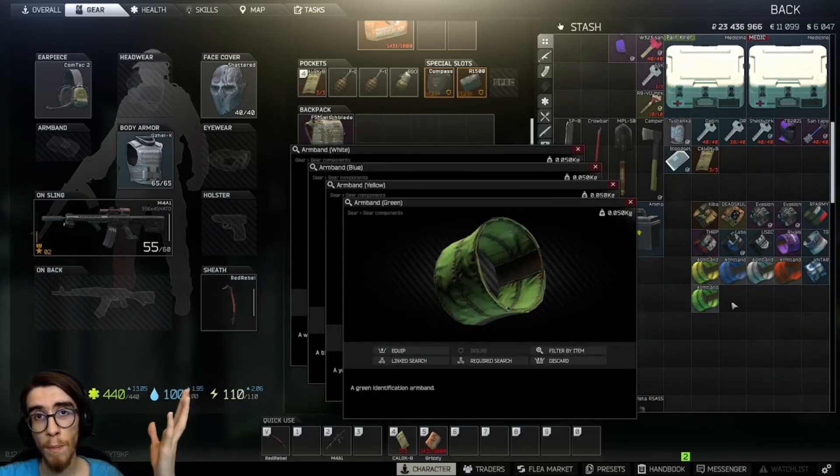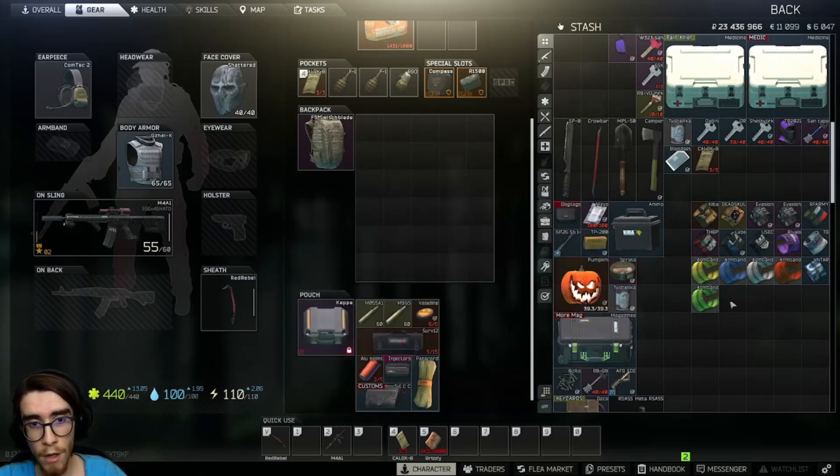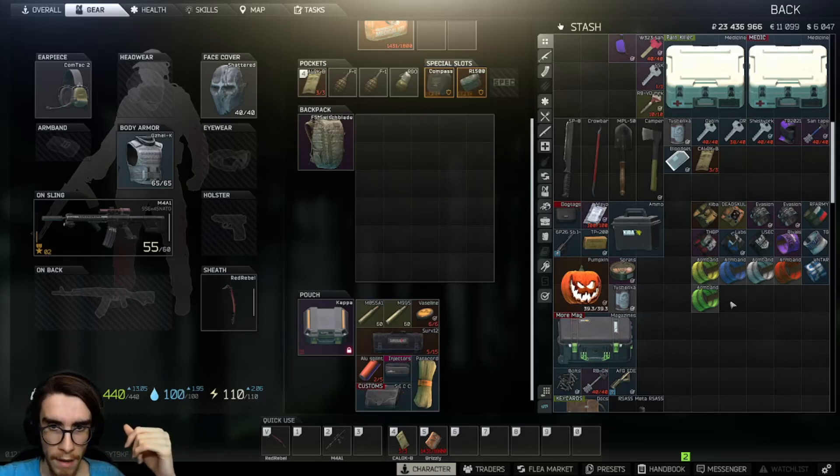The rest of the armbands you can buy at Ragman's shop. There is also the Alpha armband, which will be given to you by the game itself.